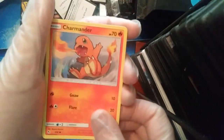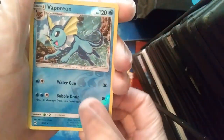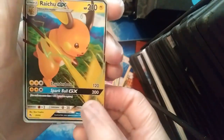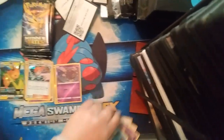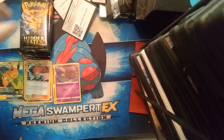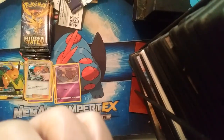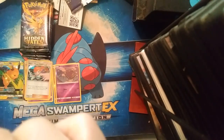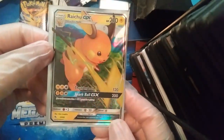Pack four: a Leap Energy, Koga's Trap, Lt. Surge's Strategy, Misty's Determination, Charmander, magic art, Slowpoke, Clefairy. I saw something shiny so I knew we got something good — a Raichu GX! That's pretty cool. We're going to sleeve that up right away with our new sleeves. There we go — Raichu GX, pretty cool looking.